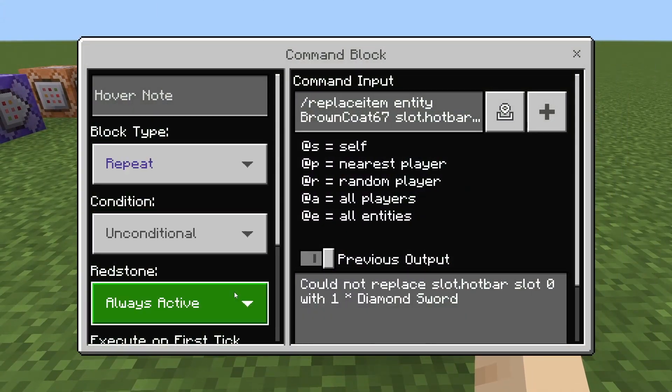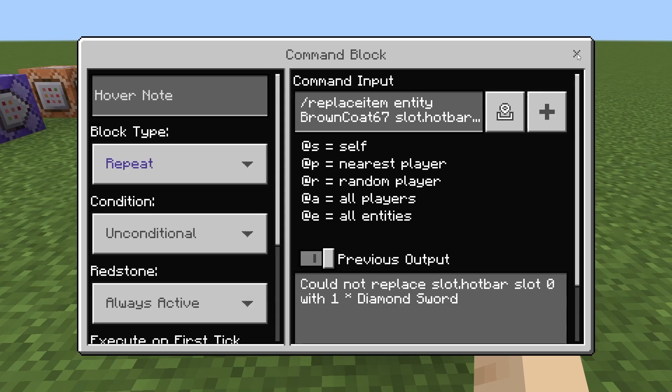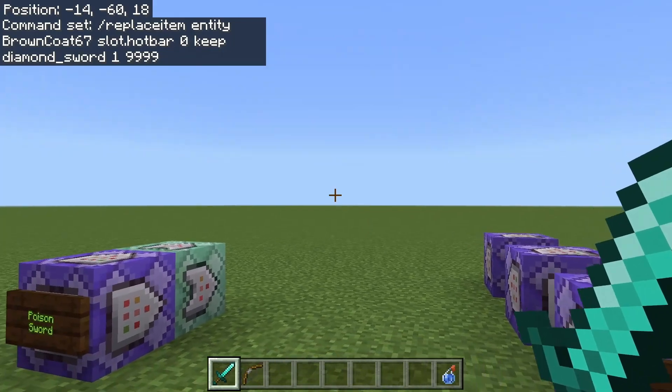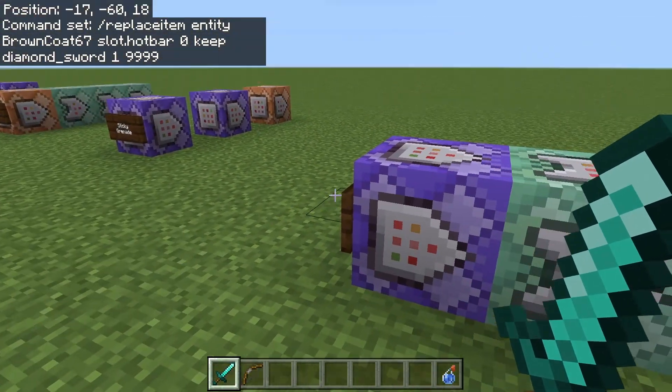We're going to start off with the repeating always active command block. It's going to be slash replaceitem entity. Put your username slot dot hotbar zero keep diamond sword one 9999. What this is going to do is when your first inventory slot is empty, it's going to put a diamond sword in there — it's one hit away from dying. And as soon as you hit it, it's automatically going to replace it with another one.